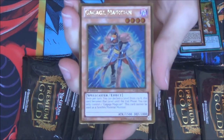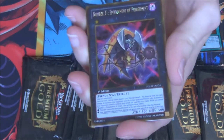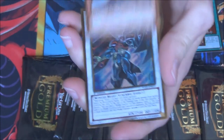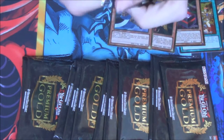We have a Gagaga Magician — I haven't seen that one before in this set, by the way. Number 31, Big Belly Knight Mizuki — cool. And Black Wing Armor Master. So last pack from the first mini box.